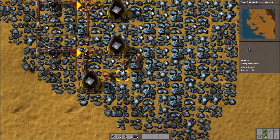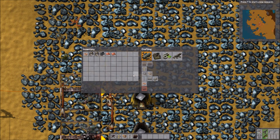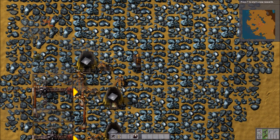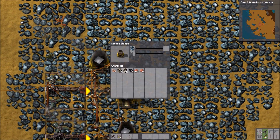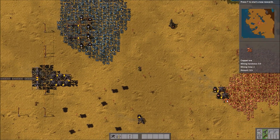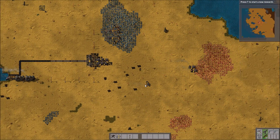Luckily we have burner mining drills for that. Let's throw you in there. Place inserters down. Place chests. Place pylons. Iron is done — that's good. We probably want to do copper next.